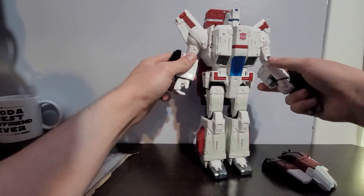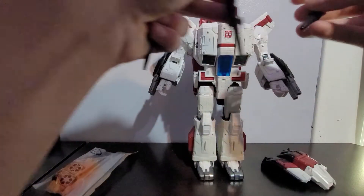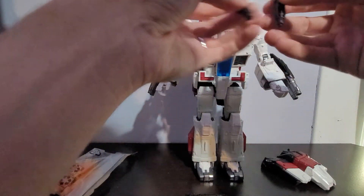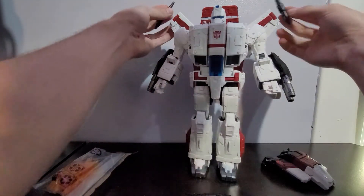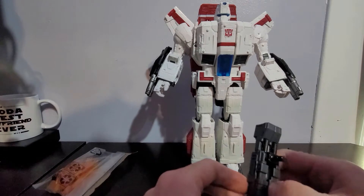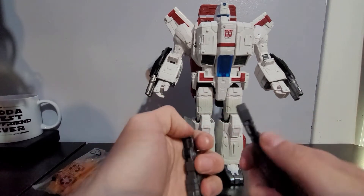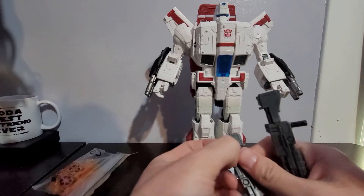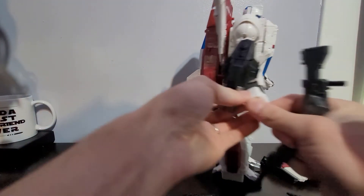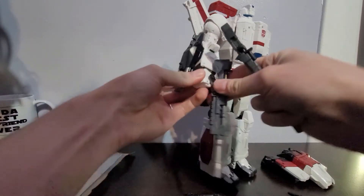These pieces get pegged into the sides of his arms. These come apart, and they look like they're supposed to peg in up here. This splits the two guns. Oh, that's actually really nice — as his fingers fold out, his hands fold in and the five-millimeter peg hole comes out.